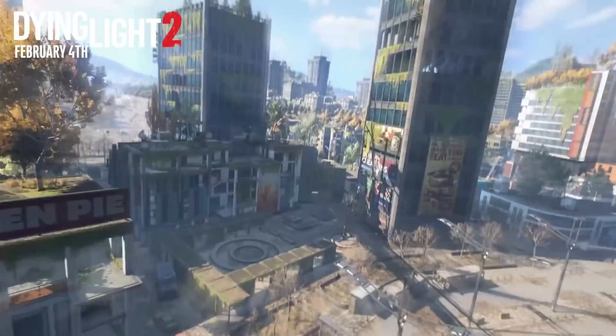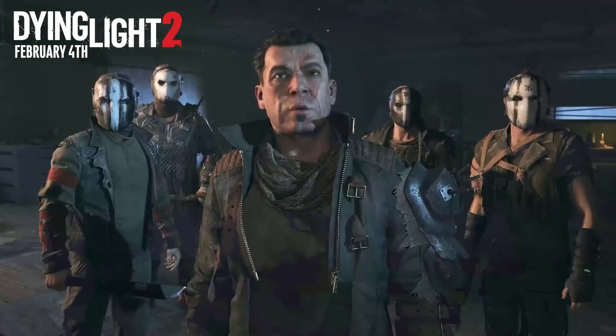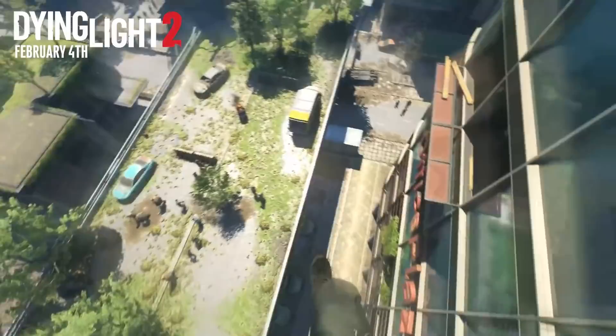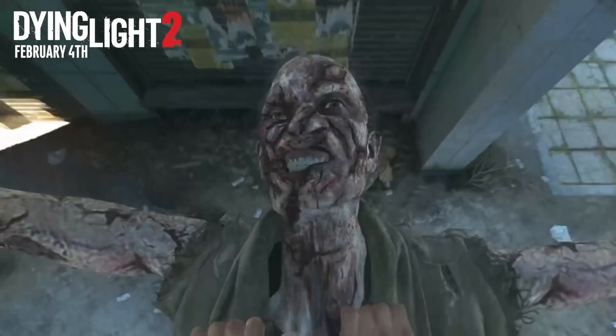Releasing on February 4th is another sequel to a brilliant game, Dying Light 2 Stay Human. Let's try to sum this up in one sentence: an action-adventure, survival-horror, post-apocalyptic first-person parkour simulator. Just the free-running part alone has over 3,000 different animations. Dying Light is all about risk-reward, as venturing out at night time is far more dangerous than the day, as some enemies can only be found during moonlight hours, and typically that's when the best loot is on offer too.